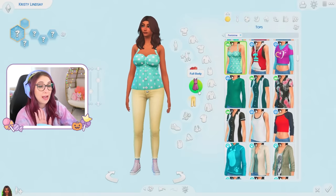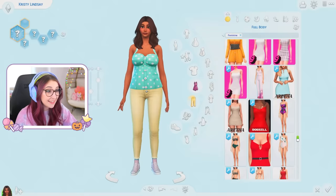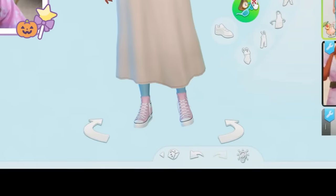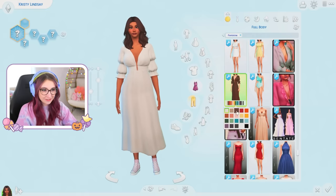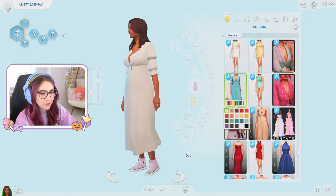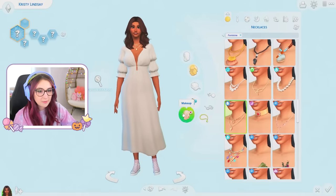Now we have to do the outfits. For her everyday wear, there are a lot more choices here than in the toddler section — it takes me a lot longer to make a sim when they're adults. This is a young adult simulator game after all. I love this dress. I actually like the pink converse with this dress — she's so quirky, but I think it looks kind of cool. I might just keep it this cream color with the pink converse. And there's a necklace — beautiful.